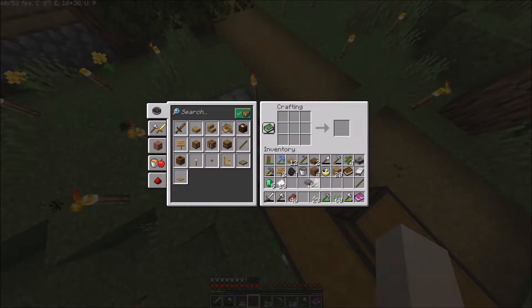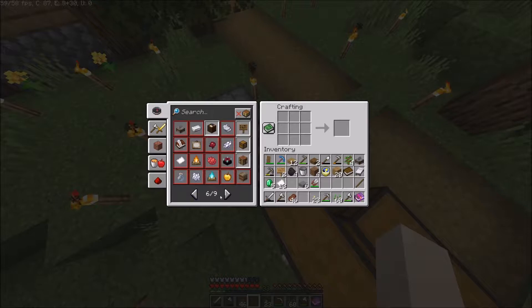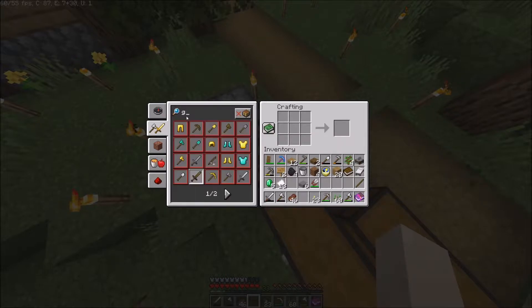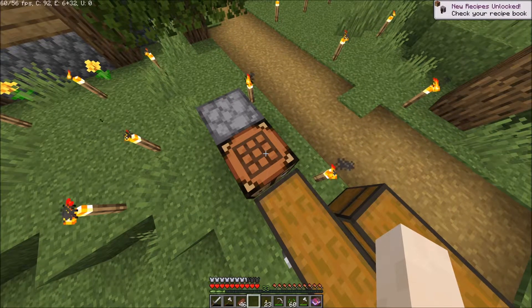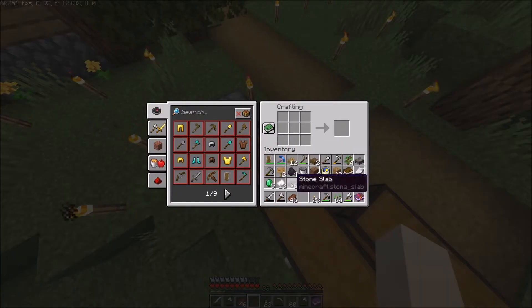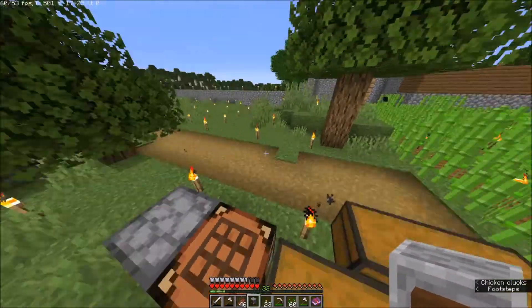Now we should be able to craft the grindstone. I need to look up the recipe - okay, you need one slab, two sticks and two wood. I don't see a reason why the crafting table wouldn't show it to us. Yeah, like that. Now it's in there, great.